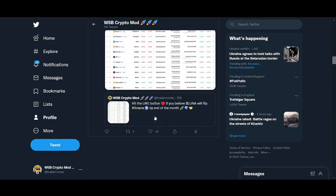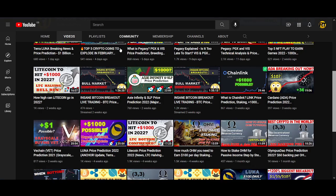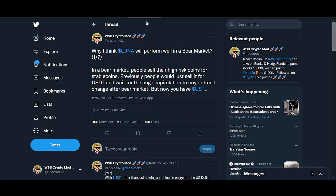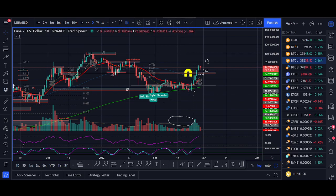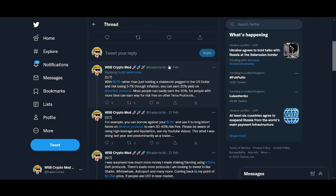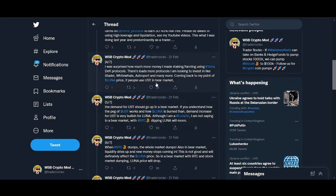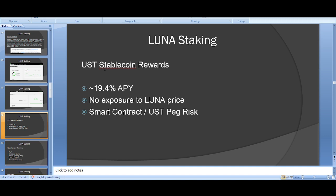In a bear market, Luna's price could actually be going up. When people sell high-risk Bitcoin and other crypto and hold stablecoins, if demand for UST goes up you need to mint more UST — and to mint UST you have to burn Luna. If Luna supply decreases, the price could go up. This could be really bullish for Anchor and Luna.